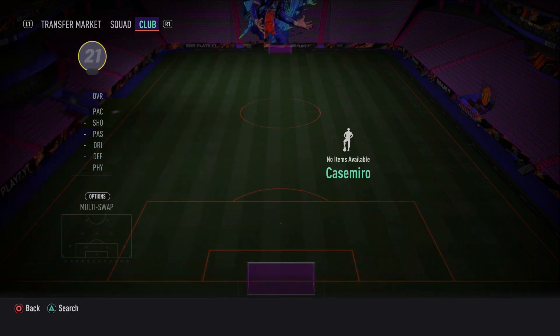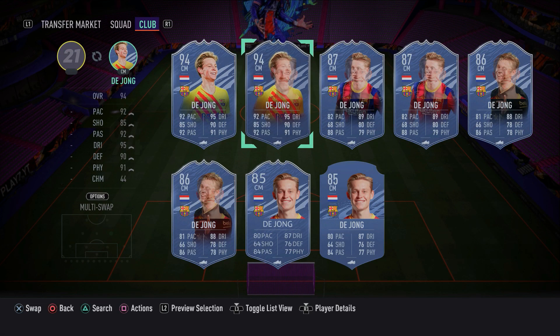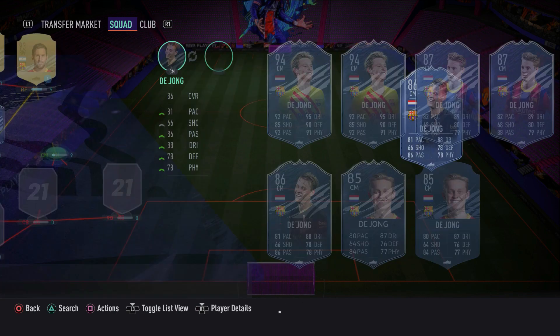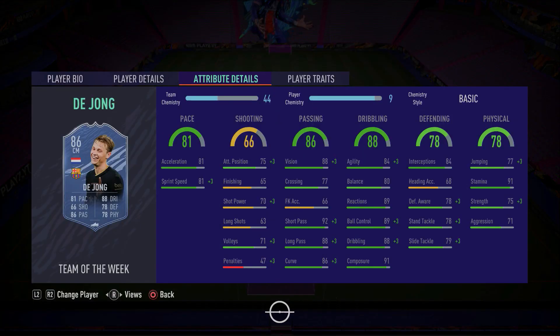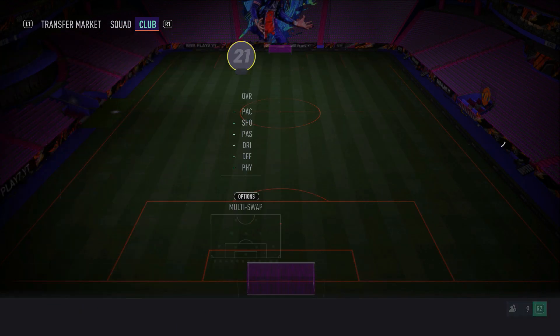In the right center mid spot we do have in-form Frenkie de Jong — a good technical midfielder in the game, very good on the ball, good at dribbling, four-star skill moves. He can link up the play really, really nicely. He's got a decent shot on him as well. By stats you'd think his shooting isn't good, but actually in-game if you're in the right positions you can put the ball in the back of the net. Defensively he's pretty solid as well. I really do like De Jong's link-up play, his passing and dribbling. I recommend you guys use De Jong.